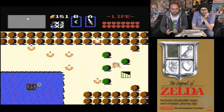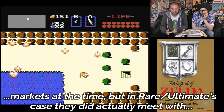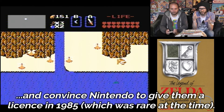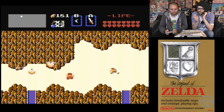And Sabre Wulf — the Rare ZX Spectrum games. It would be complete speculation but there are some similarities. When you think about the way it's a non-linear action game where you get keys and open doors, and you have items that kill certain enemies — in Attic Attack you need a spanner to kill Frankenstein's monster. In this game you need the silver arrow to kill Ganon, which is in the last dungeon. And Adventure on the Atari 2600 is definitely an influence on this game — without doubt.